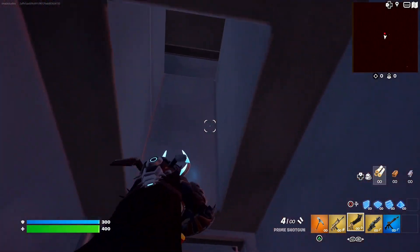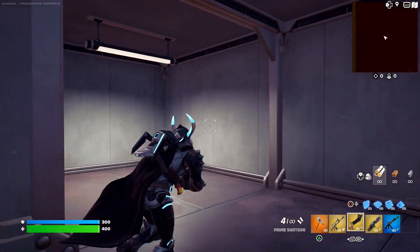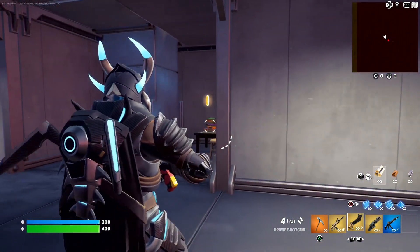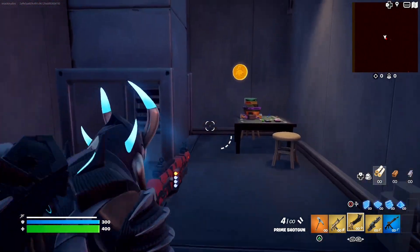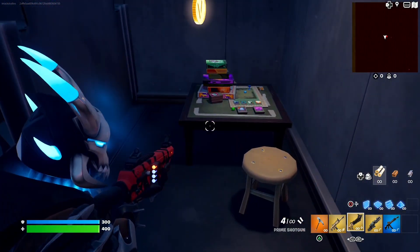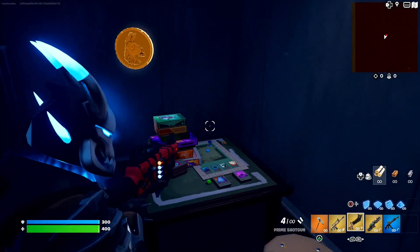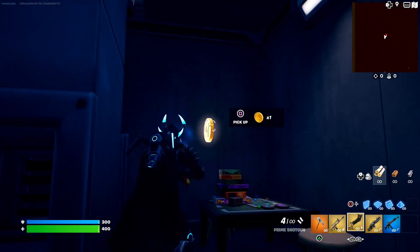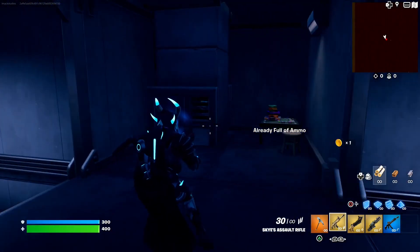All you guys have to do is come down, jump down to the bottom of this vent, walk out here, and you should see the gold coin. If you come down here, you should see this gold coin hovering right above this table — there's a table with some stuff, some books, and a game. What you guys want to do is grab that gold coin on your account, and now we have the gold coin. There's only a couple of steps left.